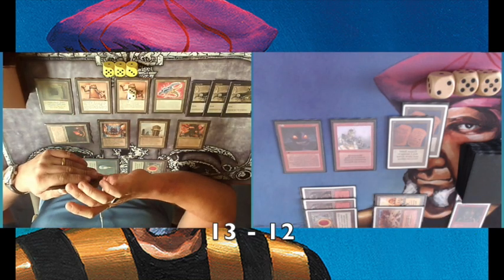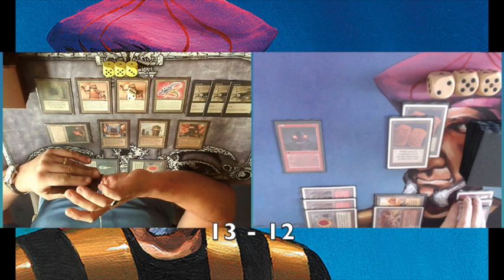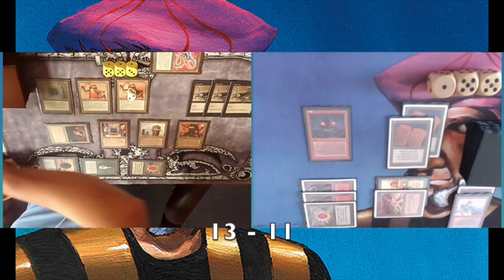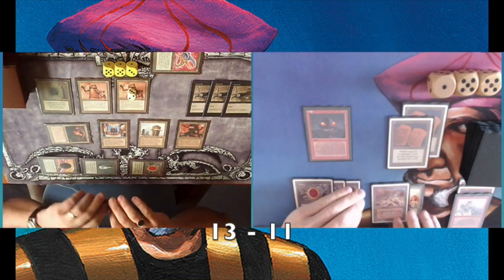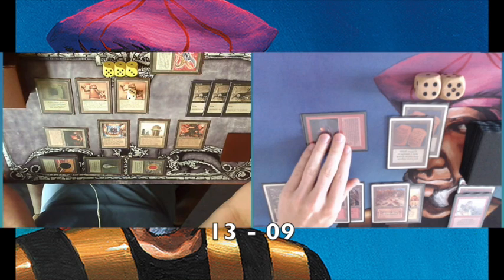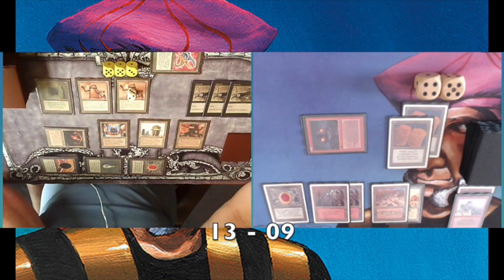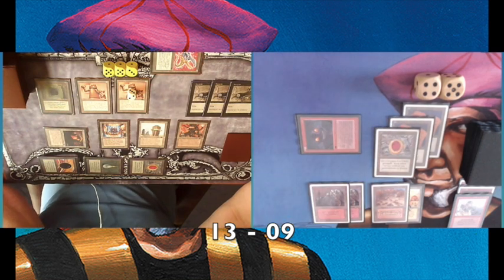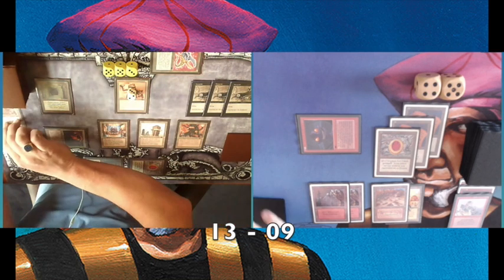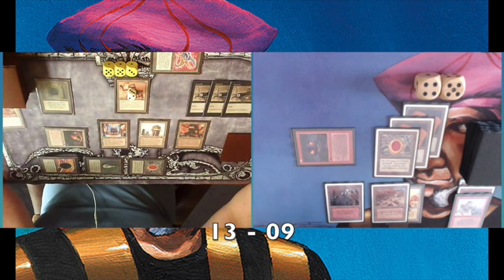Look at what he does now — he kills my Goblin King, and that means my Goblin of the Flark is a 1/1. He kills my Goblin of the Flark. I only have an Atok left, and he hits me through the air with the 1/1 Tetravite. Two damage now, I'm going to 9. Drawing two cards still and attacking. Hopefully he'll let this pass and I can sac all my artifacts and finish with direct damage — that's kind of my plan.